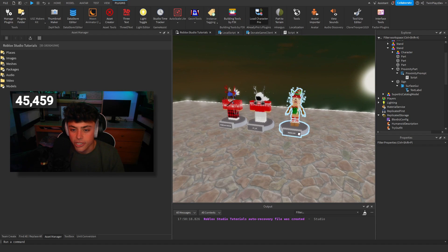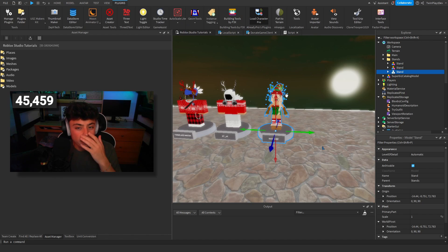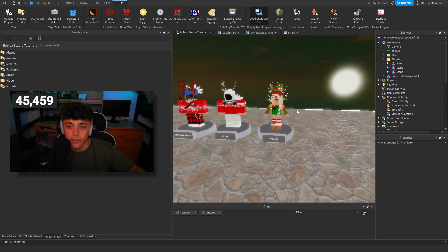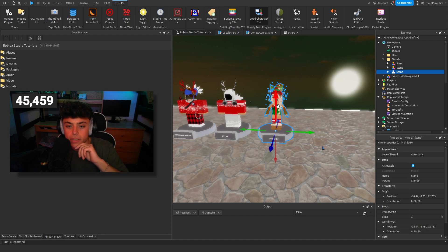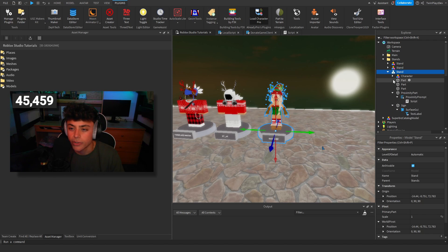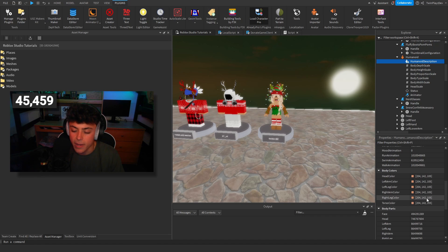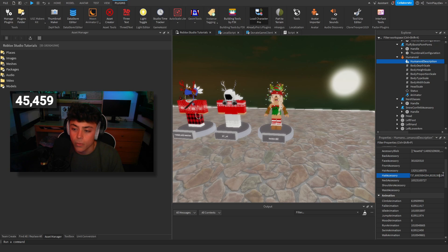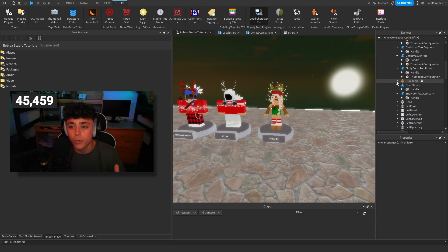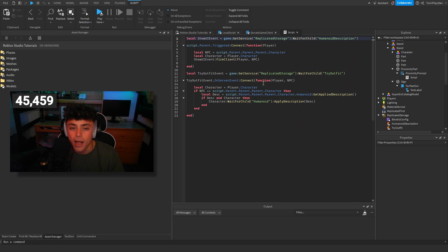Each script is the same, each stand is the same — you can keep copying and pasting. Make sure you import the character this way because if you add your own accessories and want to build your own character — which I go in depth on in my previous avatar videos — you need to check inside the Humanoid's Description. There are all these accessory fields like hat accessories, hair accessories, and you need to add those IDs because we're grabbing the humanoid description, and if you just keep adding things without IDs, it won't have a proper humanoid description.